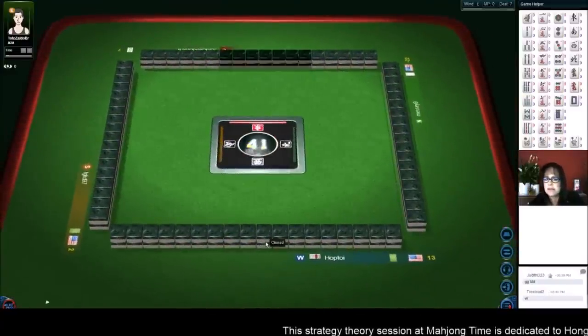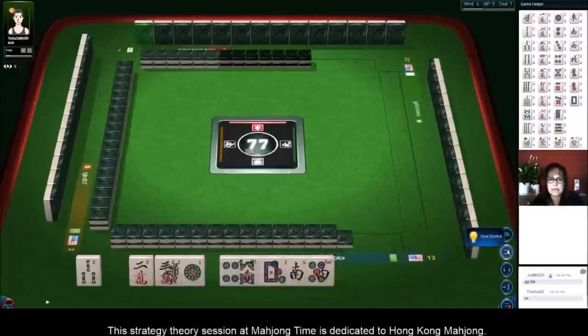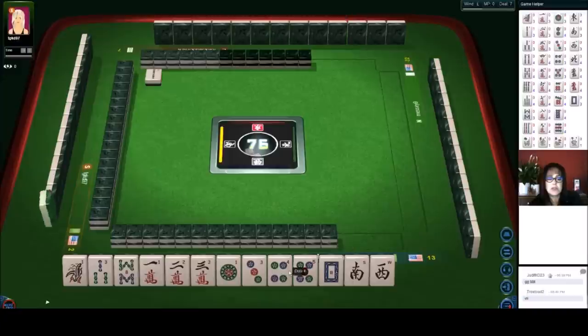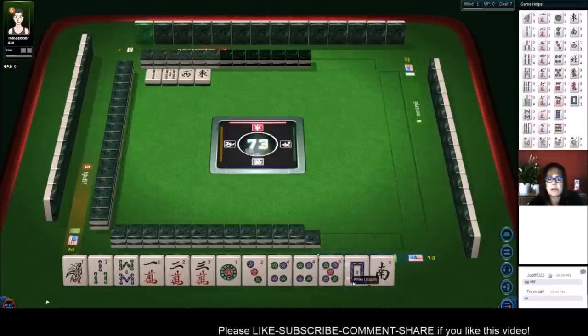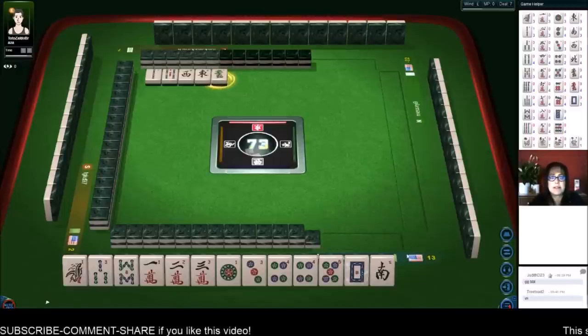I don't know how many hands this is — we're on deal seven. We have mixed suits and chow potential except for the eight. We have single honors, so I think we could get rid of those and go for all chow again. We actually have two chows right now, but if we break these up a little bit we can get more. Even though all chow is a really low scoring hand, it can be complex depending on the tiles you have.